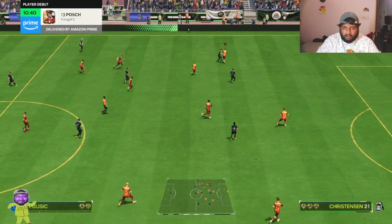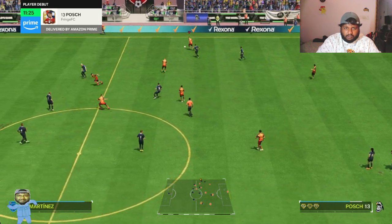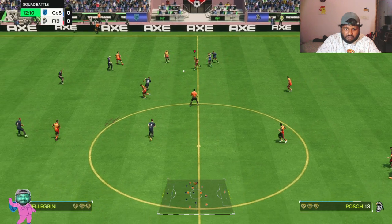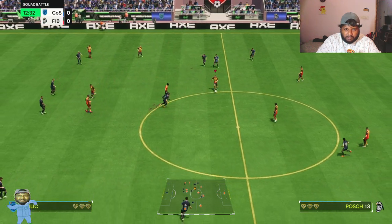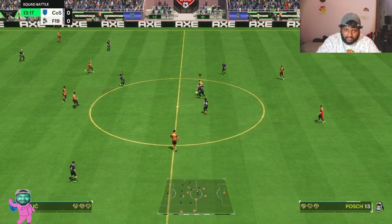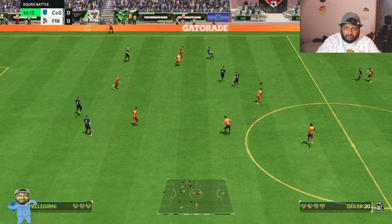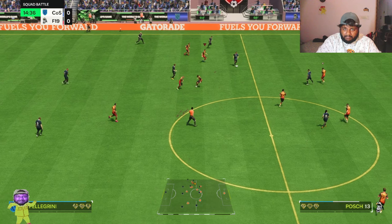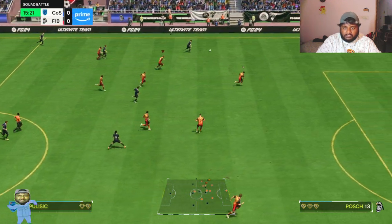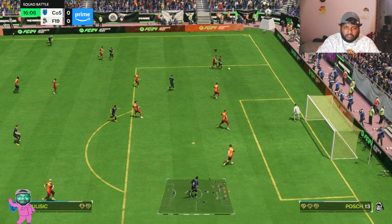The lower-rated ball control is showing - he's pushing the ball a bit too much at times. So far he's having the ball at his feet, but we're playing against a 93-rated squad in Squad Battles, which is a high-rated team and difficult to defend against. It's a really good team to test Pausch against.